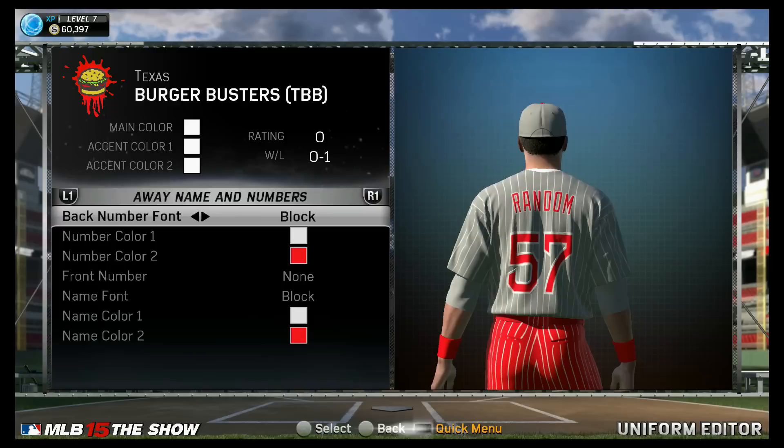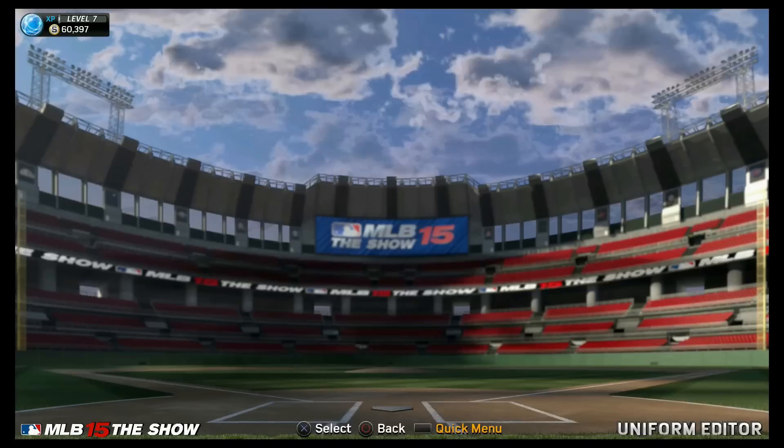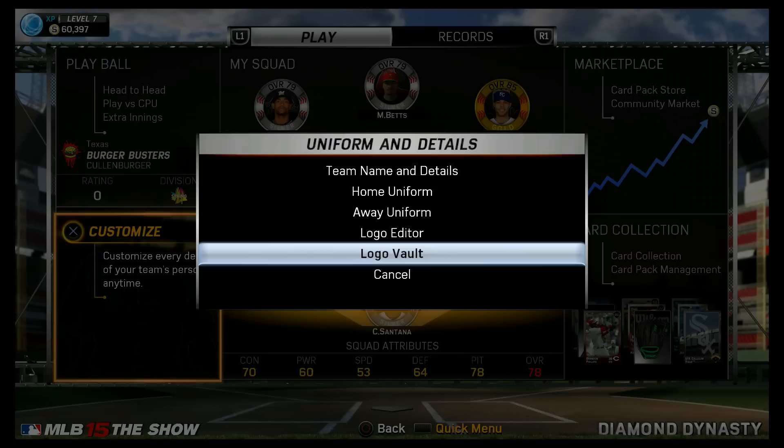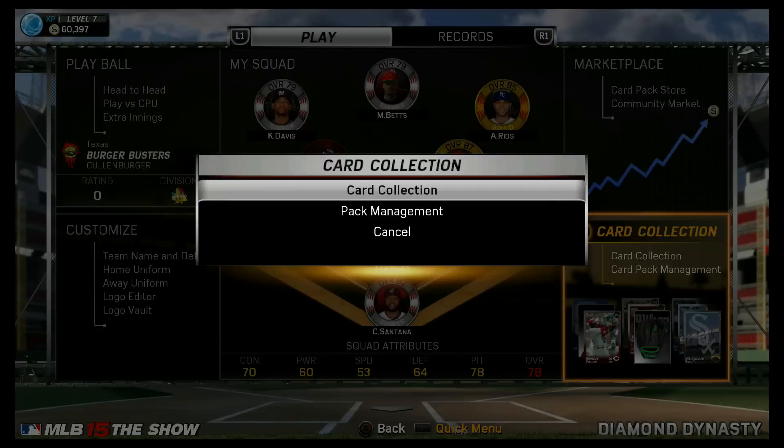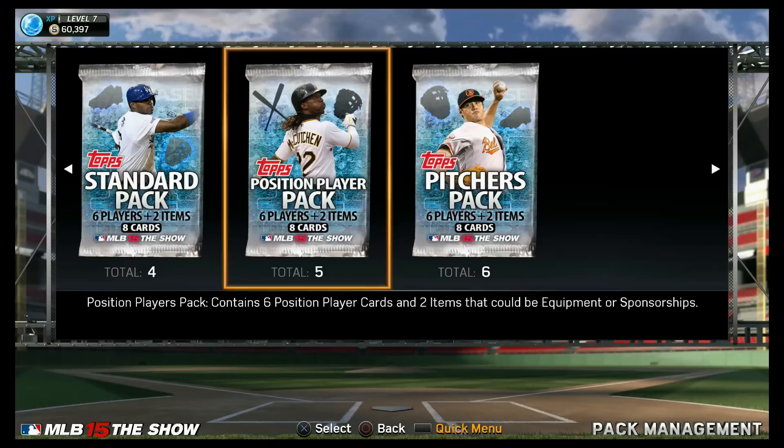Also, the logos. If you guys need a logo, just go to the Logo Vault and you can download some logos. My logo is uploaded there too. I think it's listed under Burger in the description. It's up there if you can find it, so feel free to grab it. Now, even though this isn't a pack-pulling video, we're going to be pulling some more packs. I got some packs loaded up — six pitcher packs, position packs, and standard packs. I wanted to pull these packs because now I know what I'm getting out of packs and what everything does.